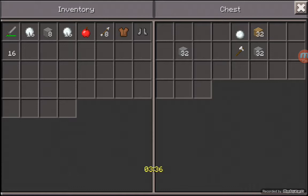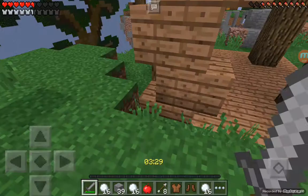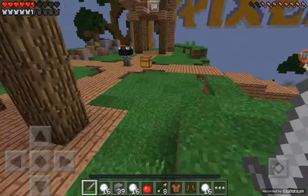Let's get this one, let's take this, and this, and this. Okay, that's all we need. We almost have full chain armor, that's good.